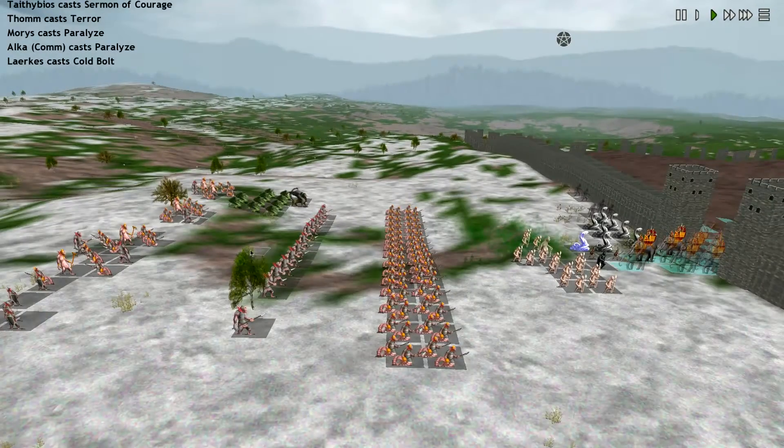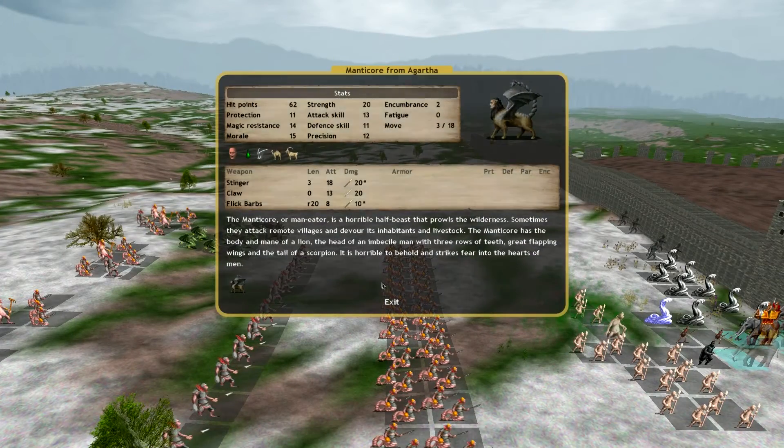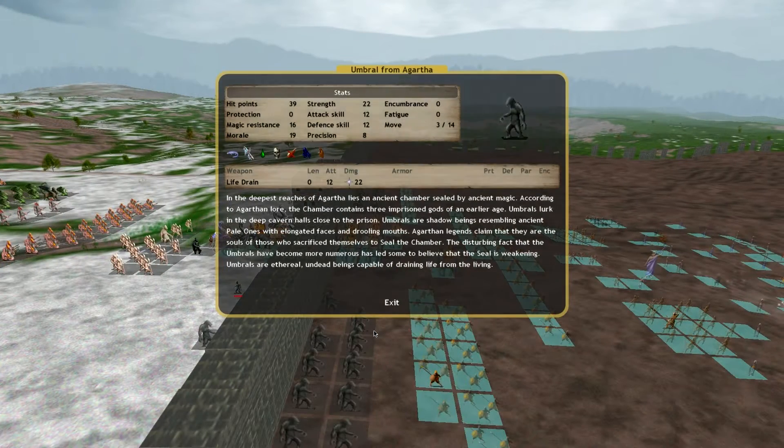Flyers in the background. Wyverns. Is this a Griffon? It's a Manticore — a Fear 5 unit with three attacks. Solar Rays coming down, hitting the Umbrals. They're not blessed, so they do not heal. They do not have Regen, but they do have Life Drain.